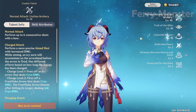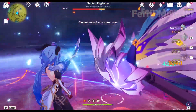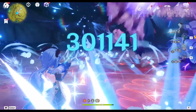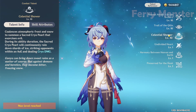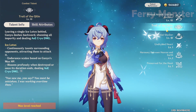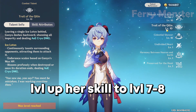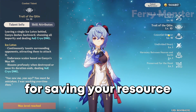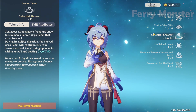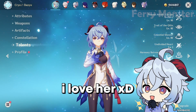For Ganyu's talent priority: prioritize her normal attack as high as possible since it's her main source of damage through charge attacks — crown it if possible. Then prioritize her burst, followed by her elemental skill. I suggest leveling her skill to level 7 or 8 to save resources.